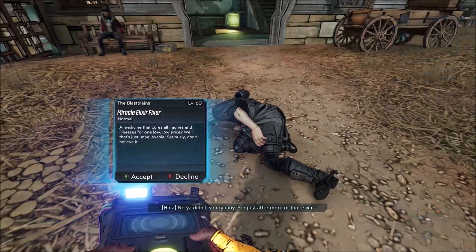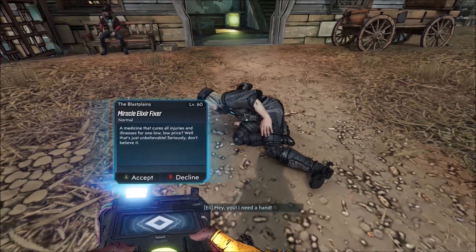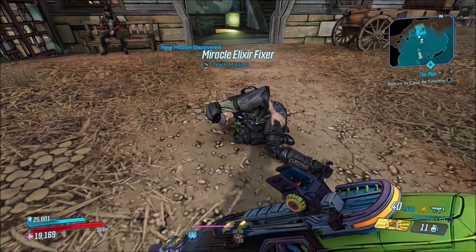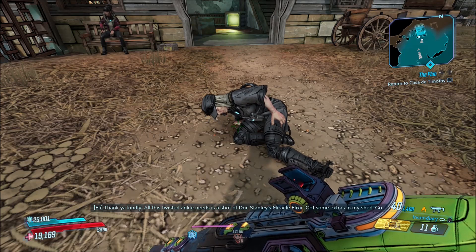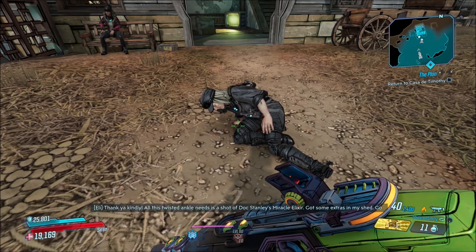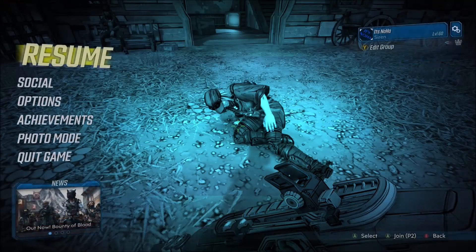Talk to this guy right here, accept the quest, and do the quest. It's not really that long — it takes about maybe 10 to 15 minutes. It's a little bit longer than normal, but just do that quest. You just have to go take out this factory and stuff.